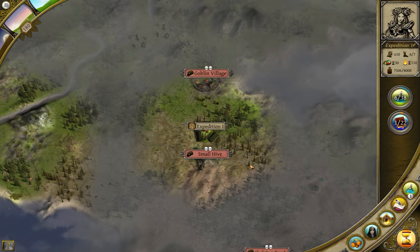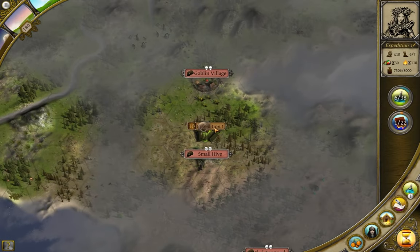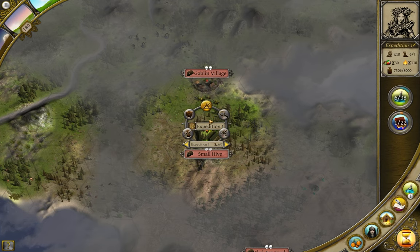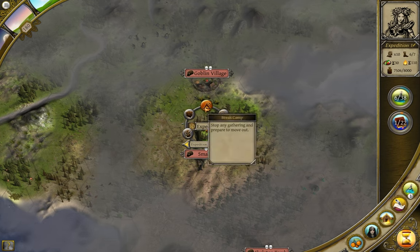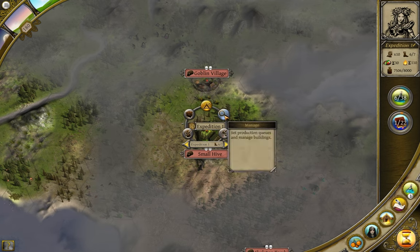Setting up camp means they'll start healing faster and be able to start gathering resources, but they'll also start using their fuel. After encamping, you'll notice the team have set up in some little makeshift tents. Opening up the menu again, the movement icon has been replaced by a break camp icon, and the camp icon has been replaced by an icon to go into the Manage screen.